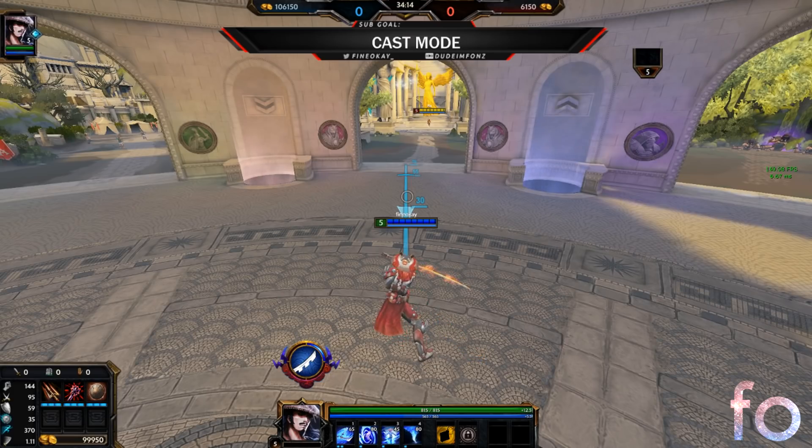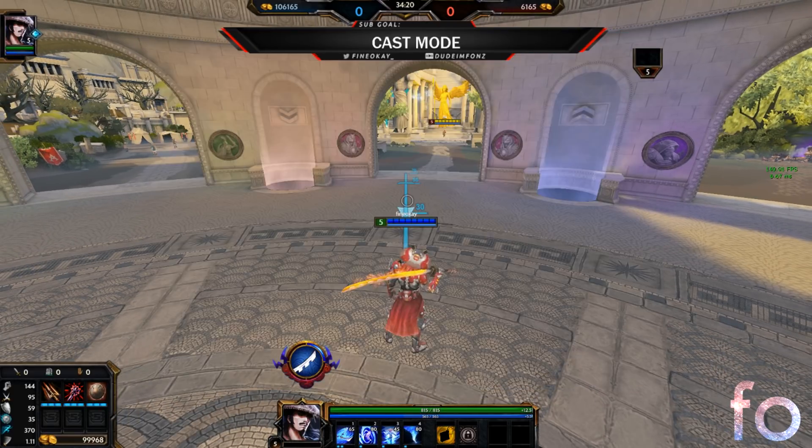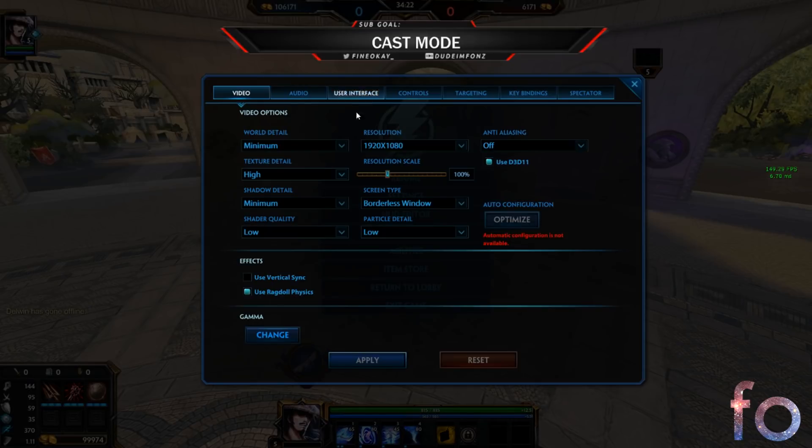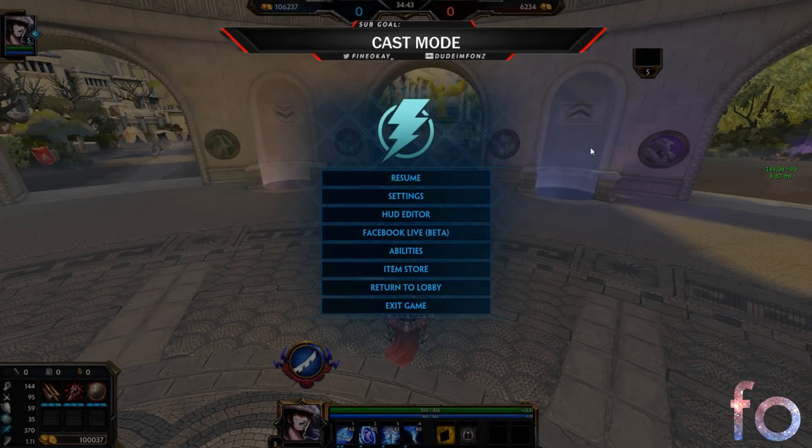To start, we're going to talk about where you can find the option to change your casting mode. If you click escape and go to settings, you can go to targeting and your cast mode is right there. You can switch it from normal to quick or to instant - there are three options. I play on instant for almost all my abilities and I'll explain why later on.